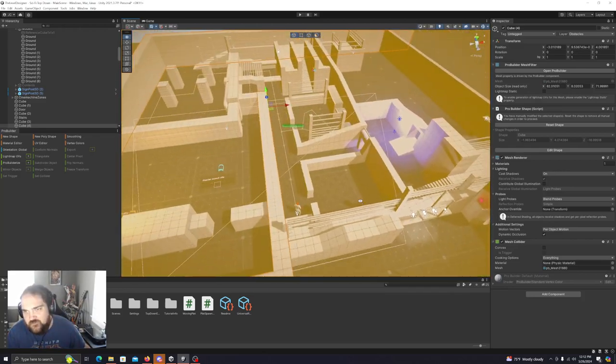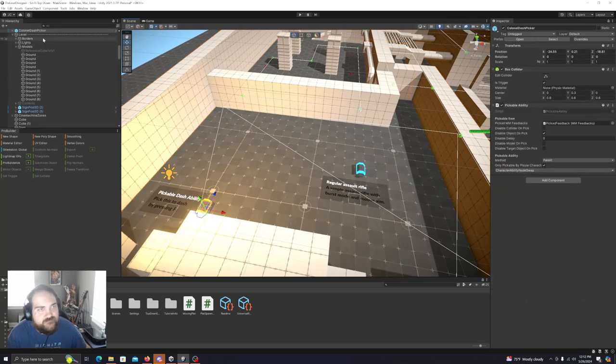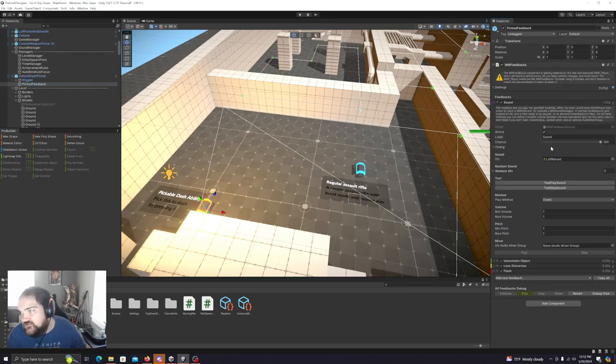One of the first things I'm going to do is see if I can lower this sound — the vault is really loud. I'm just going to go with 0.3 volume on that.